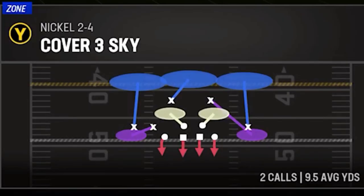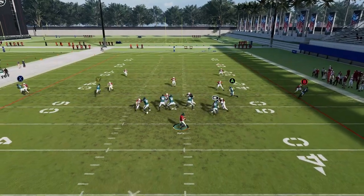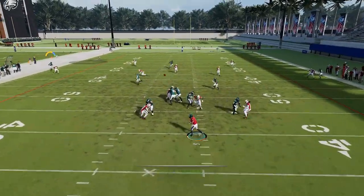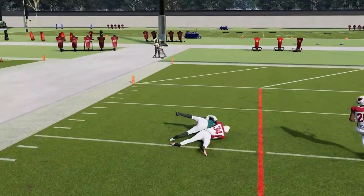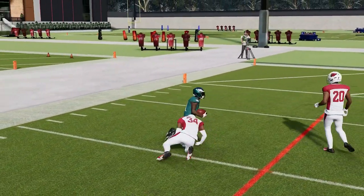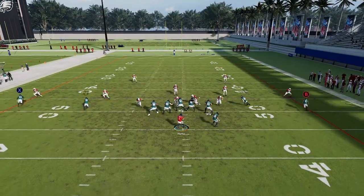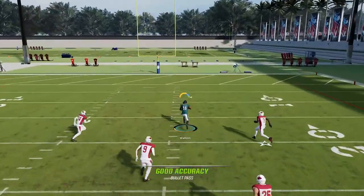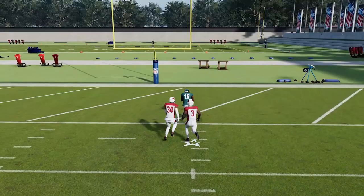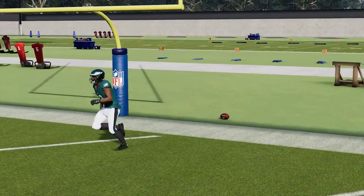Next up, we've got the Four Verticals. Start off with Cover 2. Put the A route on a drag — really every route beats Cover 2 here. The X route is going to get open to the outside. You can have that same look on the other side with the other route, as long as you're running it from the middle of the field. The Y route is also going to be a big play against Cover 2, basically splitting the middle of the field. Cover 2 is not a very good defense if you spread the defense apart like this particular formation does.